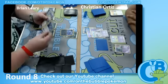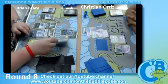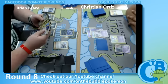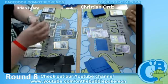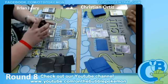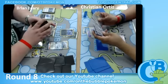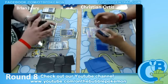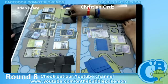The only card in Christian's hand is the escape rope, so the one thing he could do — if Brian gets the Confusion flip — is Christian retreats to something and then uses escape rope to bring it back up. But if Brian doesn't get the flip and Christian KOs him, Brian is forced to attack with Sneasel. Christian has also already discarded a Silver Mirror, if I'm remembering correctly — so you gotta wonder how many he actually runs.